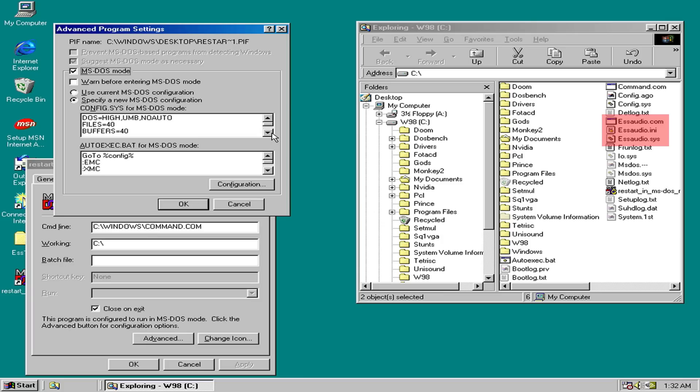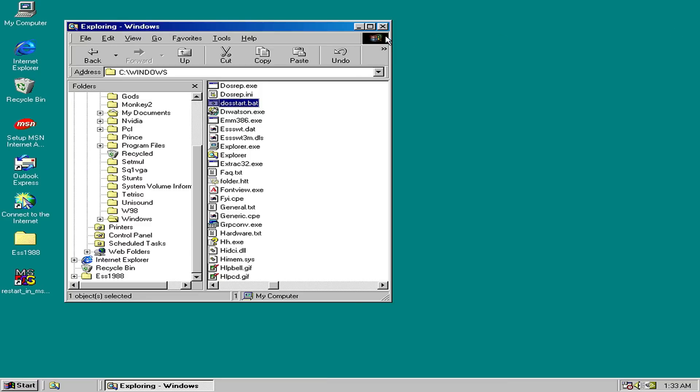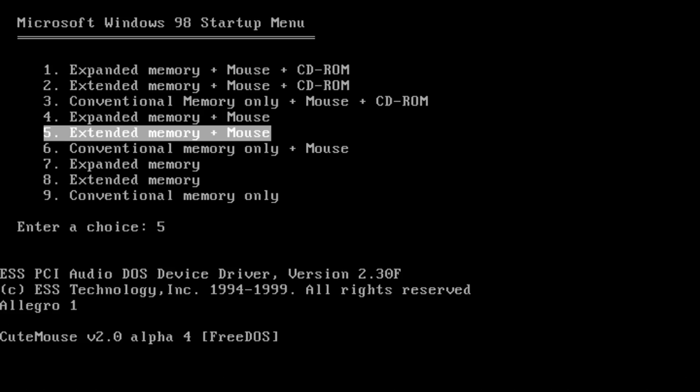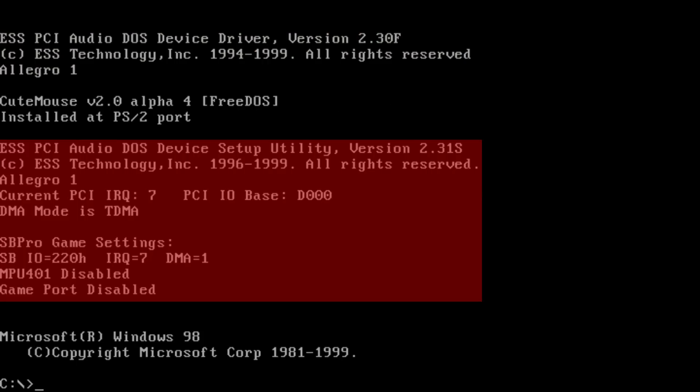But what about MS-DOS mode? After installing the Windows driver, a few DOS-related files are placed in the root directory of the hard drive: essaudio.sys, essaudio.com, and essaudio.ini. You need to edit your config.sys to load essaudio.sys, and then load essaudio.com either in the autoexec.bat or the DOS start batch file. You also add the SET BLASTER command to set the environment variable with address 220, DMA 1, interrupt 7, and T4 — meaning it emulates a new version of the Sound Blaster Pro. Booting into MS-DOS mode, we can see essaudio.sys successfully loaded in config.sys and essaudio.com successfully loaded at the bottom.